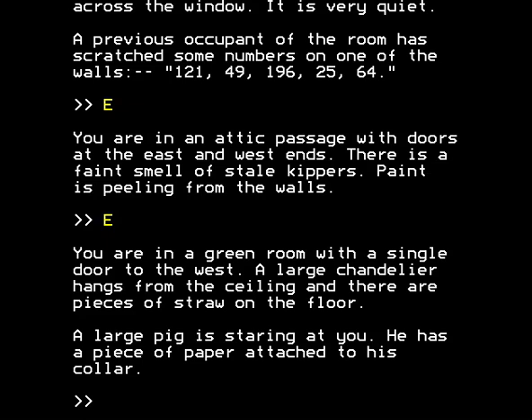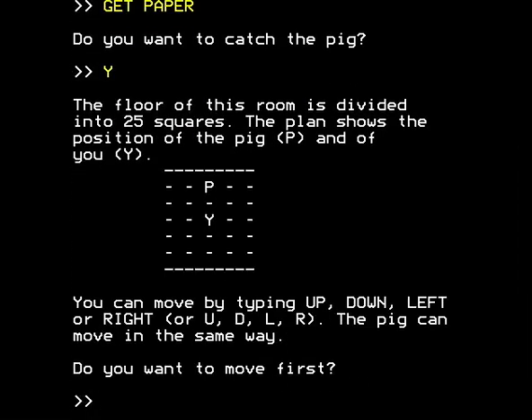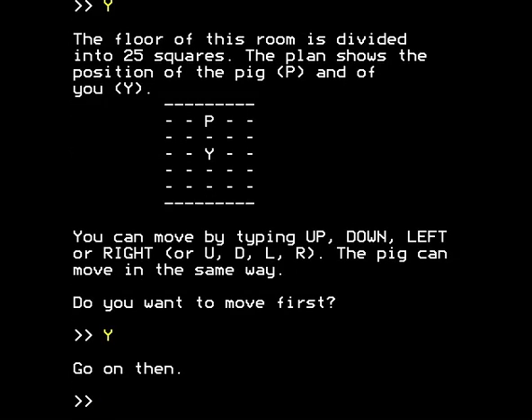There seems to be nothing to do but to try and get the piece of paper attached to the pig's collar. When we say 'get paper', we're asked: do you want to catch the pig? The floor of this room is divided into 25 squares. The plan shows the position of the pig (P) and of you (Y). You can move by typing up, down, left, or right — or UDLR. The pig can move in the same way. Do you want to move first? A very naive reaction would be to say yes — that's always going to give me an advantage.